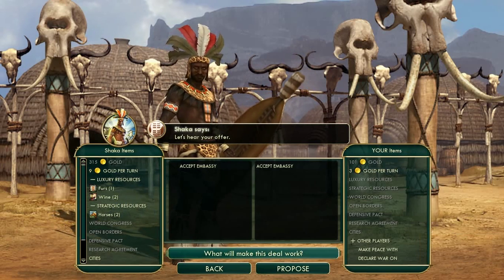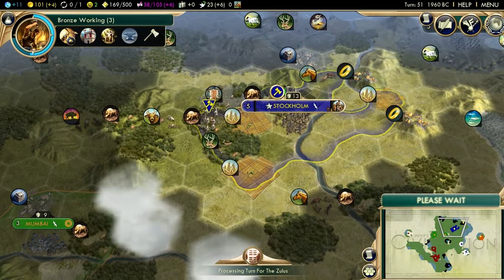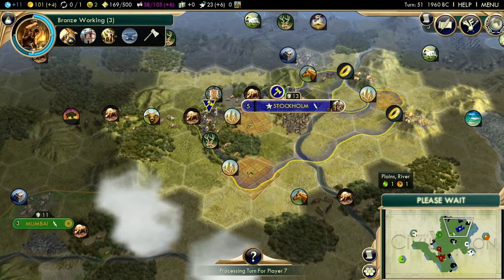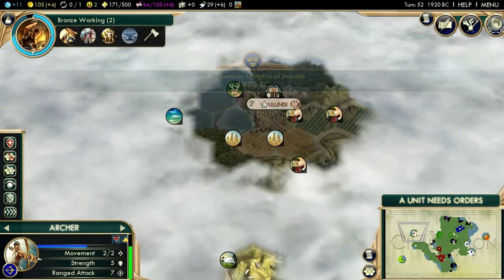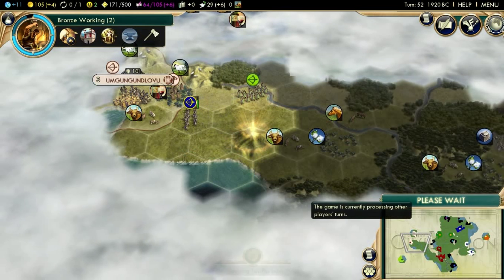I'm still going to grab an embassy with him. The thing about Shaka is that he is very loyal — he is not a backstabber. So if you can actually get Shaka on your side, which is almost impossible, but if you can somehow manage to do it, you have yourself a very strong partner. He is most likely going to attack Gandhi. Calling it right now — he's going to attack and probably kill Gandhi.